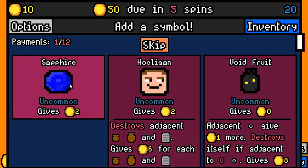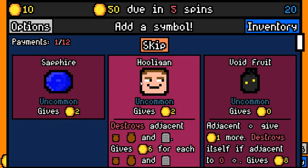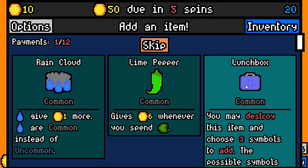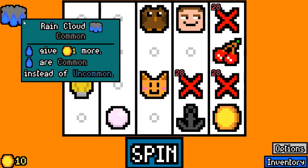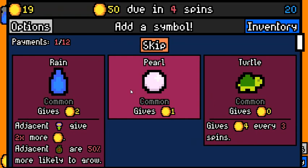Sapphire and Hooligan — both are fine. Hooligan can really high roll, and Sapphire is usually just a 2-value symbol. So I'm going to go with the Hooligan. There's Raincloud — Raincloud has a lot of potential. Lunchbox is fine too, but I think Raincloud can just give you a bunch of 3-value symbols, which can really propel you into the mid game.